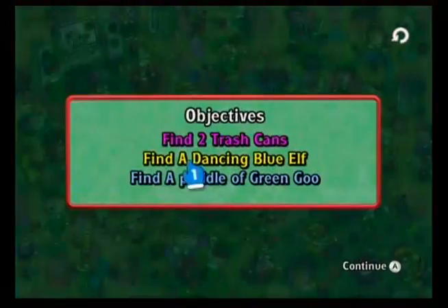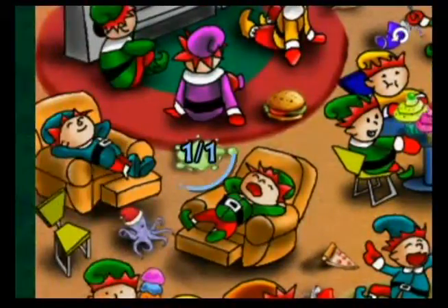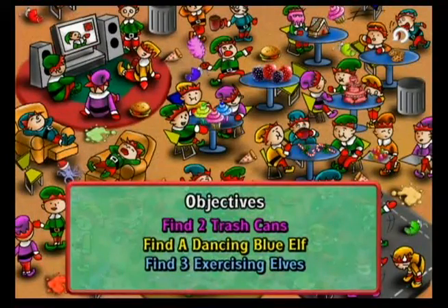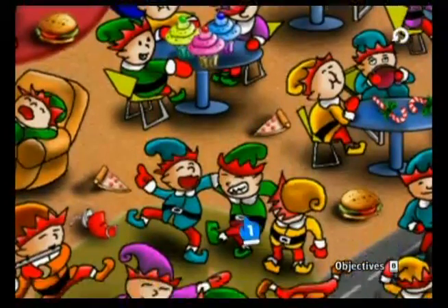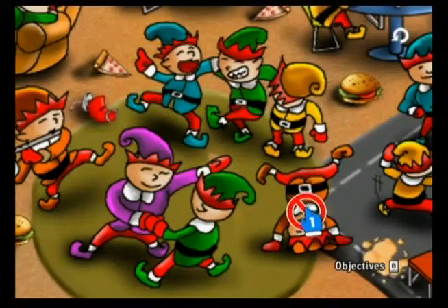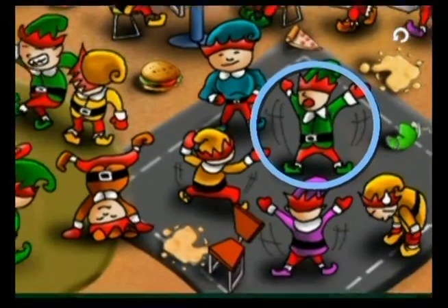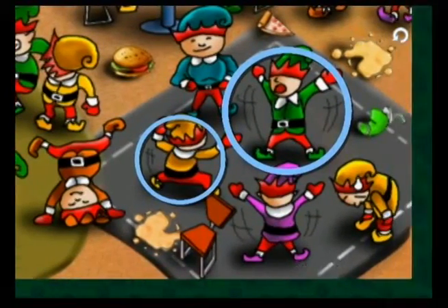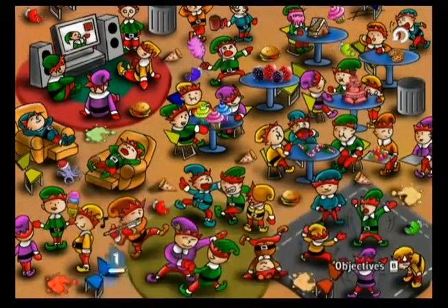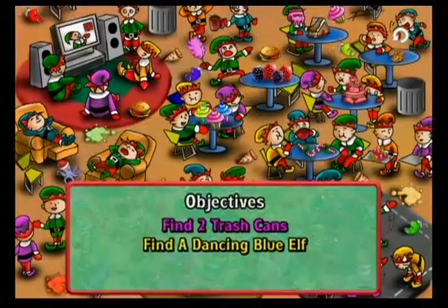So now let's check out the new page. Two trash cans, a dancing blue elf, and a puddle of green goo — there's the goo. Two exercising elves. Those look like drunk elves. I guess these guys are exercising. Upside down elf — gee, I wonder. Oh, there's the two trash cans up there.